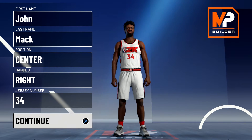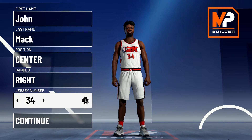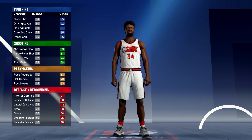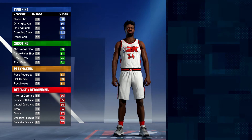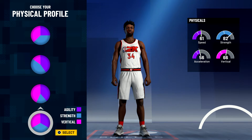So without further ado, let's get into the build. Position is going to be center — hand doesn't matter, jersey number also doesn't matter, I just chose number 34 because that was Hakeem Olajuwon's number. For the pie chart we're going to go with the blue and red pie chart, and for the physical profile we're going to go with the balanced physical profile.